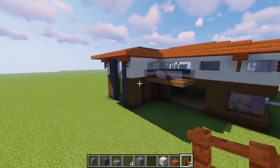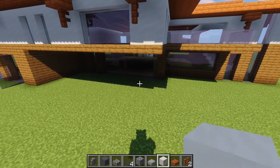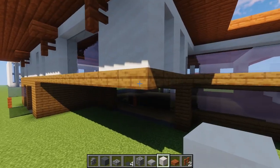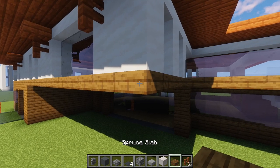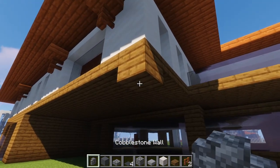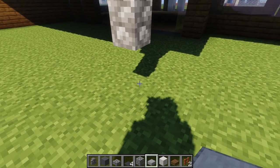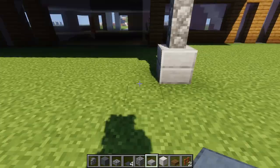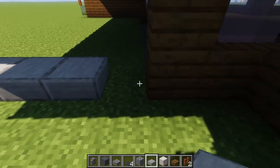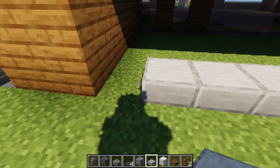We work on the backside of the house — the patio. We make a nice sitting area underneath the roof. We take a spruce slab, make a full block, then add a cobblestone wall, two cobblestone walls, then smooth stone slabs — put two, then make one slab on either side and connect those two to the house, all the way over here.